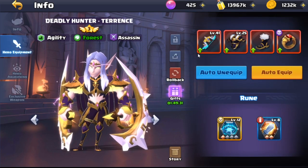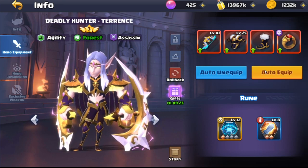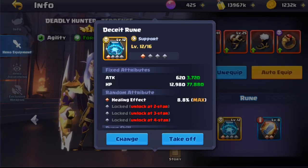This is the equipment I've been using for Terence — not the best, nowhere near the best. Obviously we can get the forest faction agility gear, which we don't have. Runes — the Site rune is very important for Terence. This is a new one I'm upgrading and I just got healing effect, which isn't bad considering his skills heal, so we're going to increase that by 8.8 percent, which is actually pretty nice.